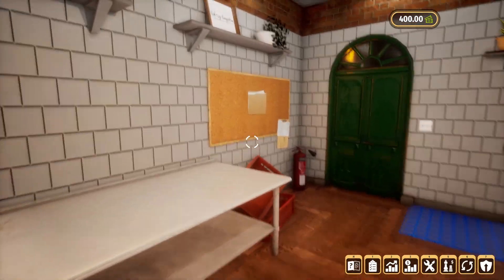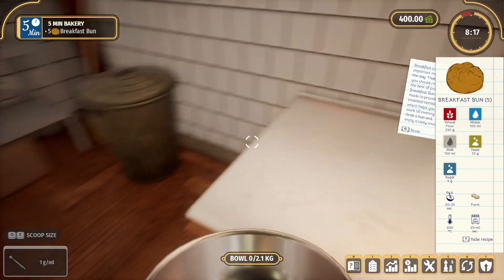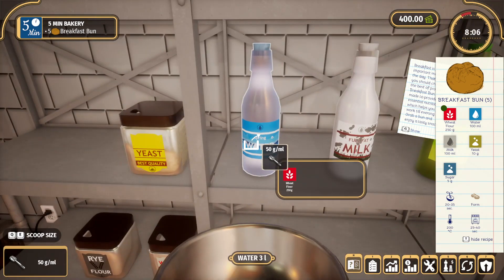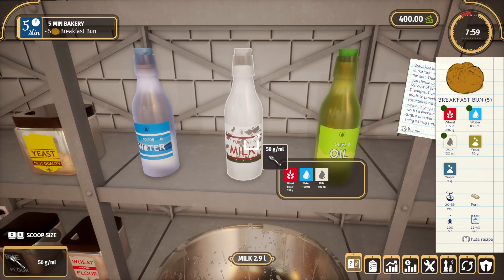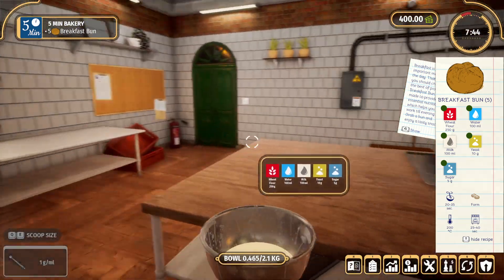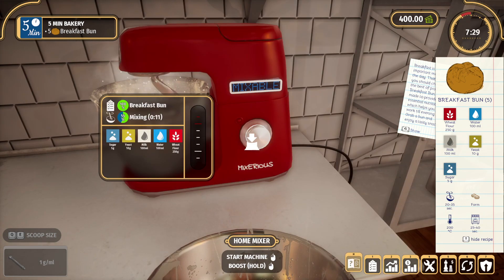The problem is I can't tell how much I have of each of these things - but you know what, we're just gonna accept it. Here is our bowl and we need 250 wheat. 100 water, 100 milk, 10 yeast, and 5 sugar. Okay, we gotta put it into the mixer now. Push it on - oh, boost! Holy moly, look at that boost!